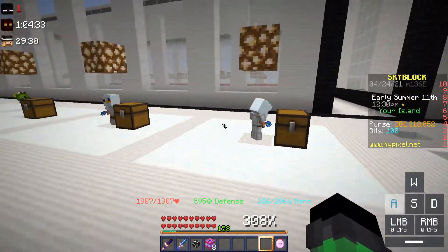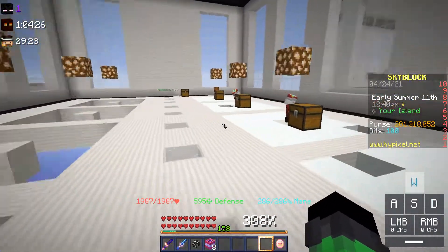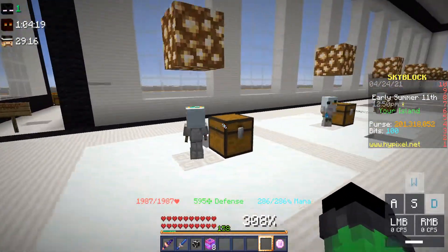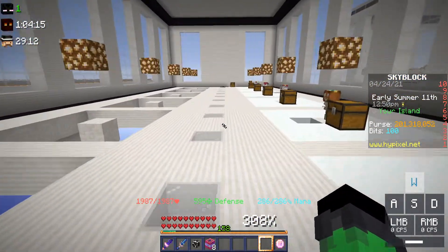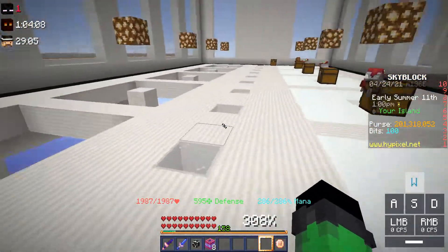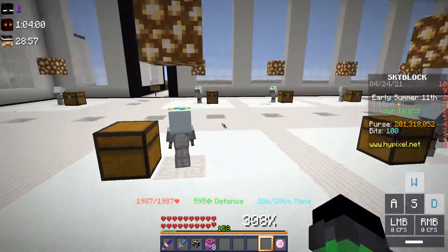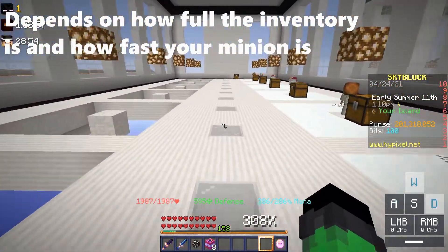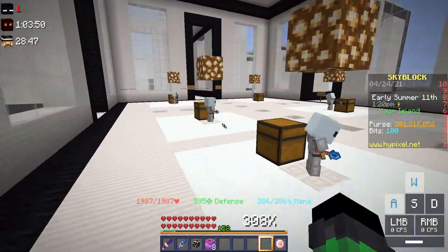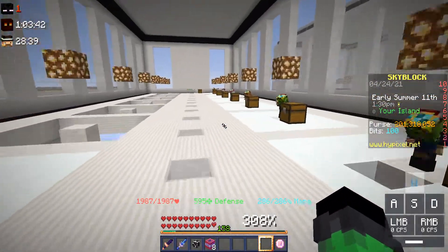A snow minion takes about a week to fill and when you sell without an enchanted diamond block you're probably going to make between 200k to 400k off that minion, depending on how many enchanted diamonds you get. With an enchanted diamond block you get an additional 200k per block. The highest I've gotten from a single minion is two enchanted diamond blocks. If you constantly empty your snow minions you'd probably get a guaranteed enchanted diamond block per minion, but if you're passive you might get one per every three minions.